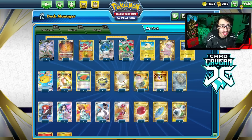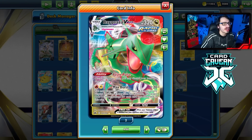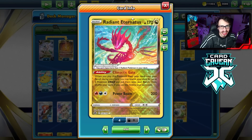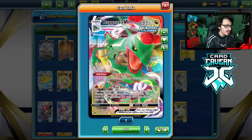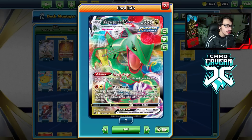Welcome back to the Brain Peace show Crown Zenith video. Today we're looking at Rayquaza VMAX, which got a pretty cool new upgrade with Crown Zenith. It pairs with Radiant Eternatus and that ability Climatic Gate — when you play it from your hand on your bench, you can put two VMAXes from your deck into play. Rayquaza also has the ability Zero Pulse: once per turn you may discard your hand and draw three cards.